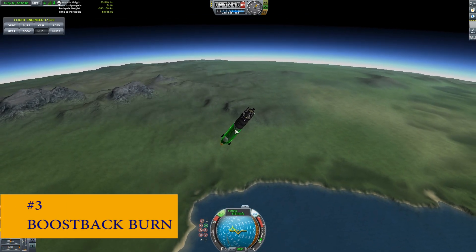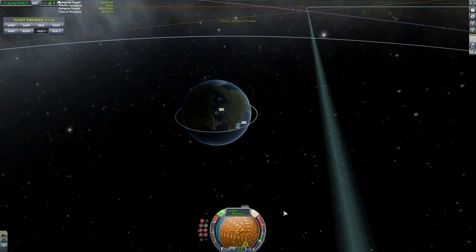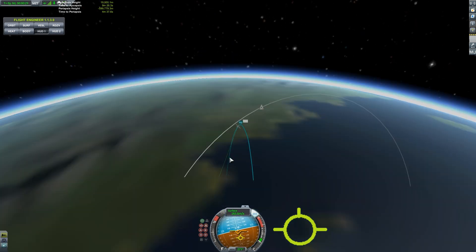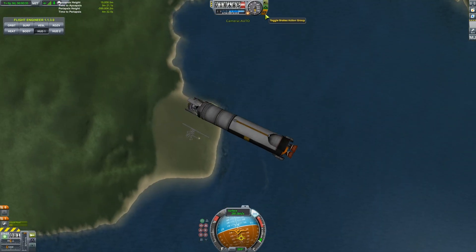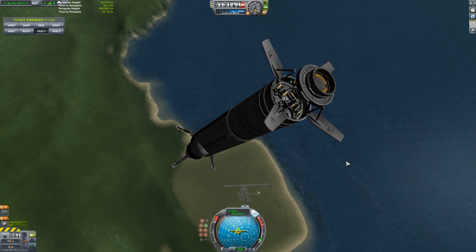Number three: boost back burn. After separation, press the M key to switch to map view and then click the little icon to bring up the nav ball. Accelerate towards your retrograde indicator until it changes to prograde. Remember that the planet rotates, so continue accelerating until your trajectory is just off the coast. Each design will perform somewhat differently, so after a few test landings you should have a pretty good idea where you'll end up.